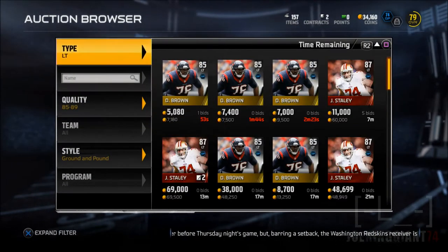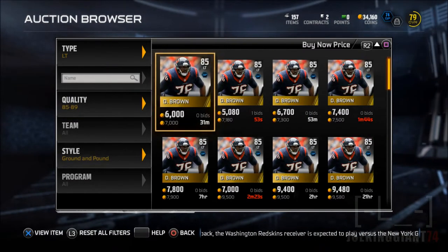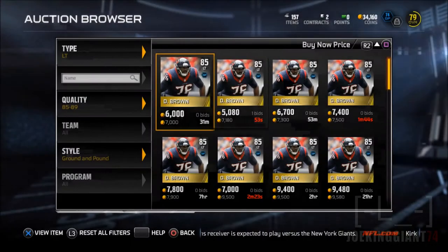Anyways, we're gonna be replacing the left tackle, the center, the right guard, and the right tackle. The only reason we can't replace the left guard is that all the left guards are overpriced — like 20,000 coins.